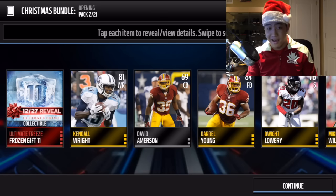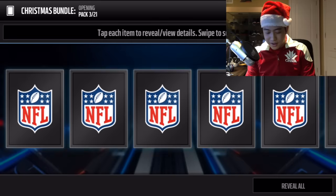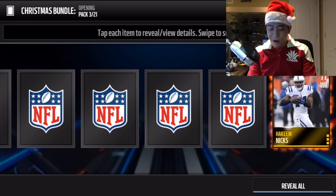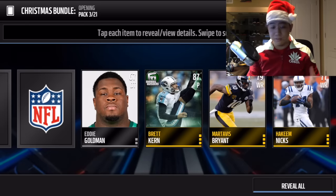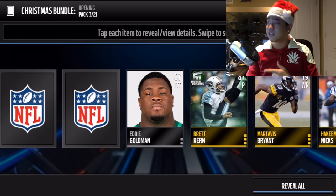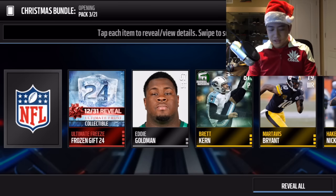In the second pack we haven't gotten an elite yet. In pack number three we get one of the new football outsiders that dropped today - Brent Kern the punter, 87 overall, which could go for some good coins. The hero for football outsiders this week is Vontaze. We get gift number 24, which is a pro pack.